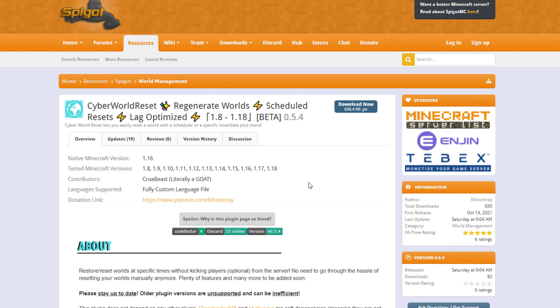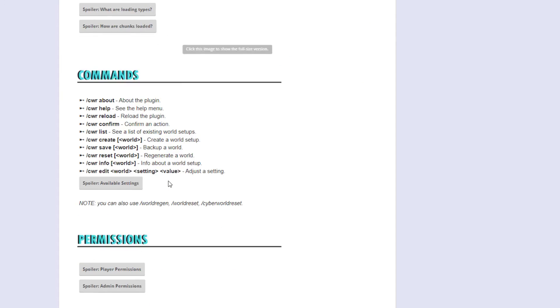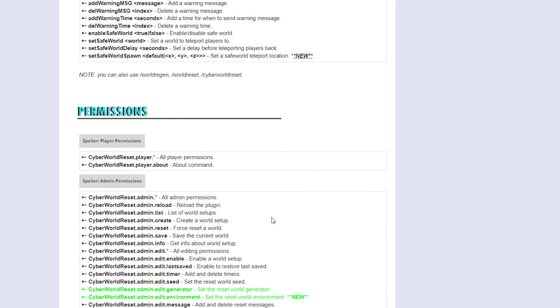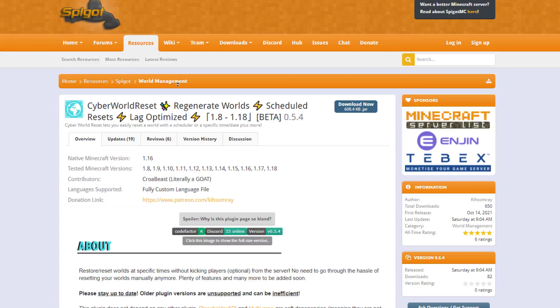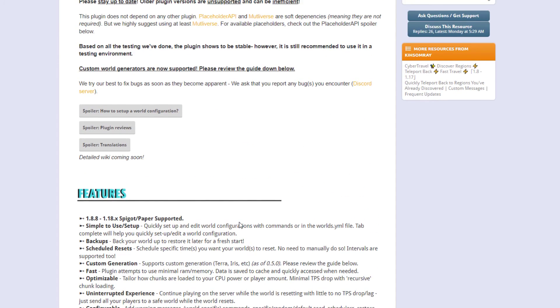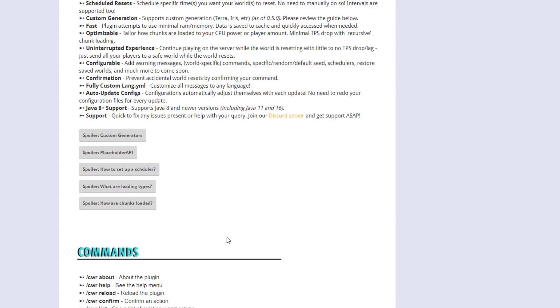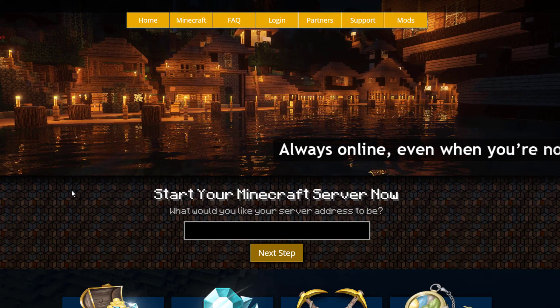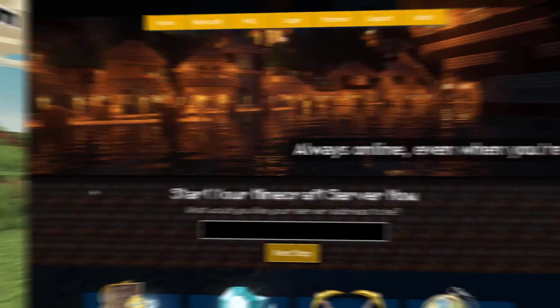On the SpigotMC page you can see it's been updated from 0.8 to 1.18. All the commands we used are listed there, along with permissions — you probably don't want to give these to players, but admins will need them. There's also a link to a wiki on Discord for more information. That's the plugin — if you need a server, check out serverminer.com for the best and cheapest hosting. Subscribe, like, comment, and I'll see you next time!